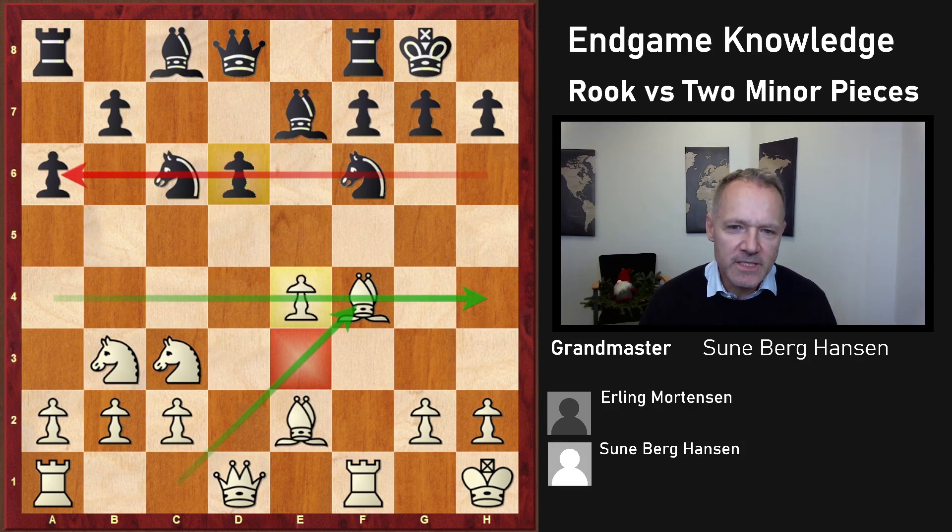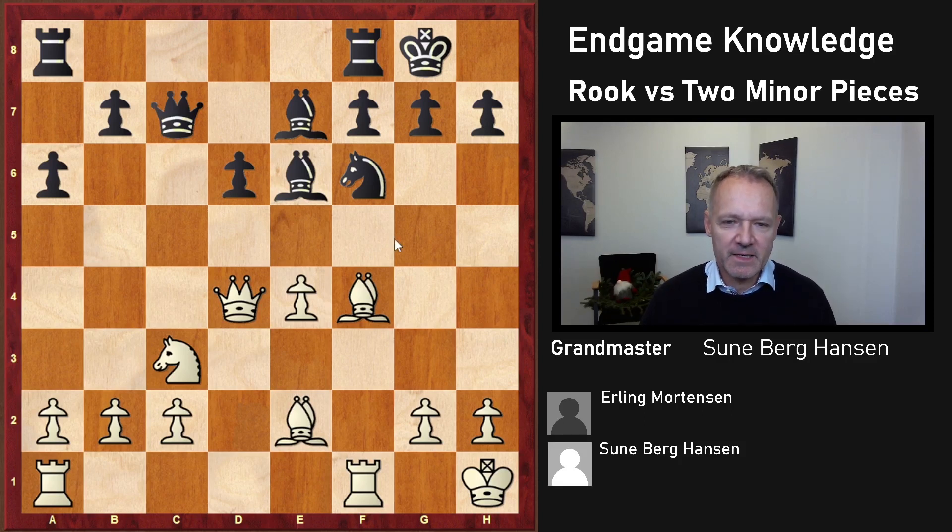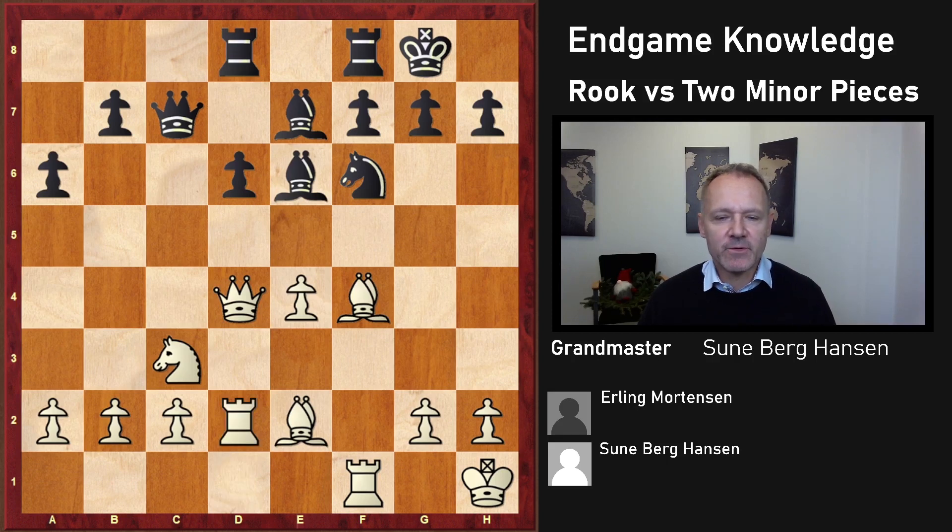White can sometimes use his slight space advantage to launch an attack on the king. After Bb6, there are two moves — Nd4 was supposed to be good, so that's what I did, though I think Qe1 is also not bad. After the exchanges, I played Rd2, just ganging up on this pawn, and I'm having an initiative.